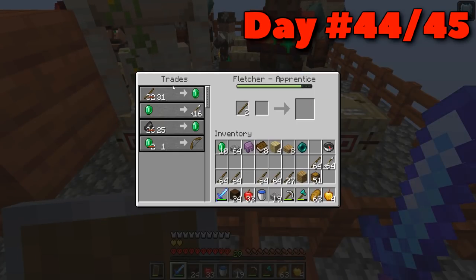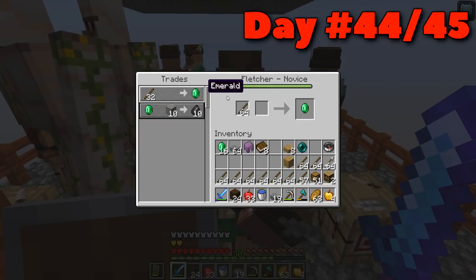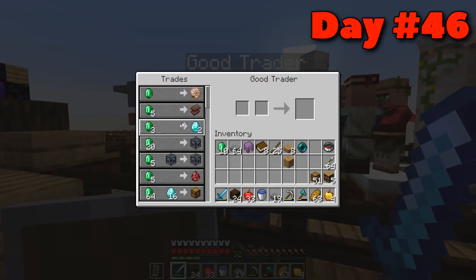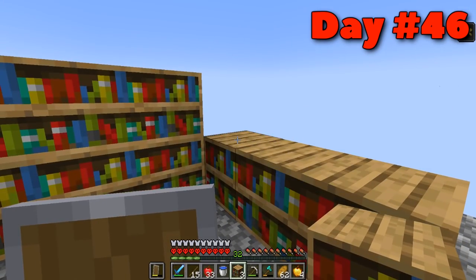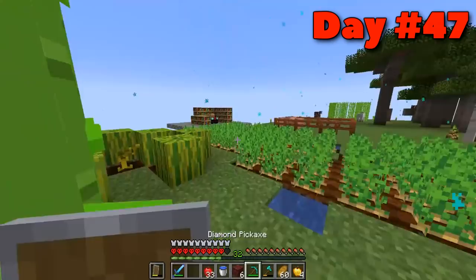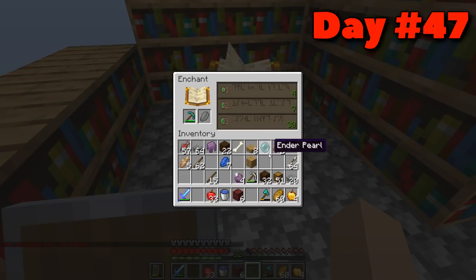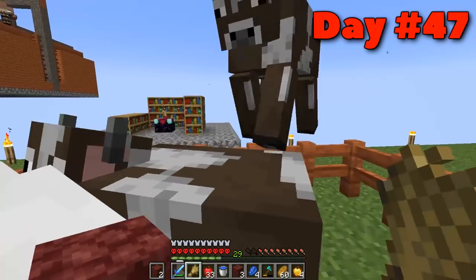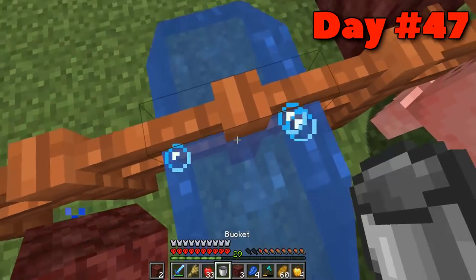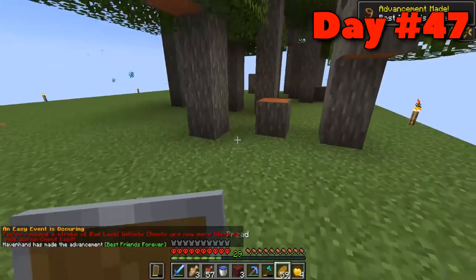Also this piglin took a fat L — that was hilarious. On days forty-four and forty-five I was doing the necessary trades, whether with fletchers or the librarian I'd now spawned in. By day forty-six I got another good trader for two more pieces of ancient debris and completed a level thirty enchanter. By day forty-seven after finding some lapis, I did my first level thirty enchant. At least some sheep and cows spawned on the plains. I also got my first cat, hoping for one of many — unfortunately that didn't work out, as you'll see.